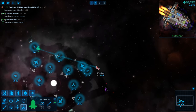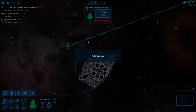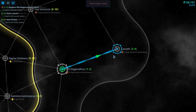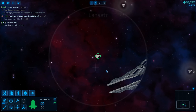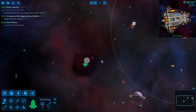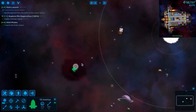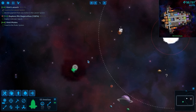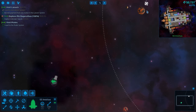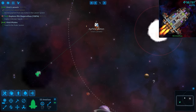We're going to head over here and jump to it. Let's engage and warp over there. Let's slow down to normal speed. This is the new solar system, guys — welcome to Landsetri. Let's go ahead to the Aprophela station.